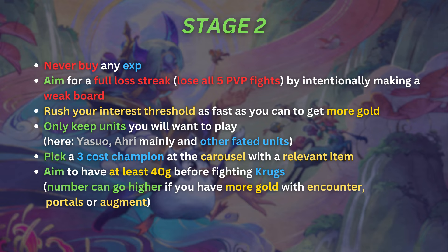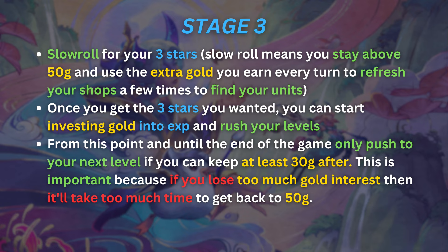If you have an encounter or augment that gives you much more gold, you can have more than 40 gold — but on average, always try to be at 40 gold at the end of stage 2. Then during stage 3, you will want to slow roll for your 3-stars. Slow rolling means staying always above 50 gold and using the extra gold you earn every turn to refresh your shop a few times to find your units. Once you get the 3-stars you wanted, you can start investing gold into XP and rushing your level, but only push your next level if you can keep at least 30 gold after.